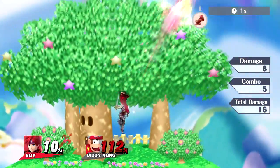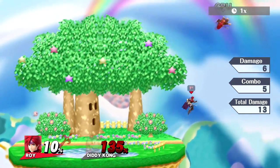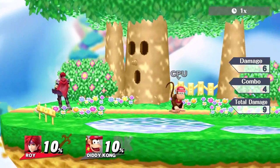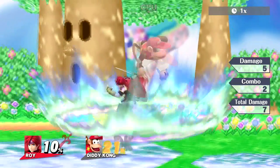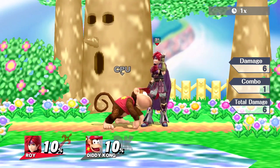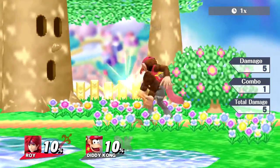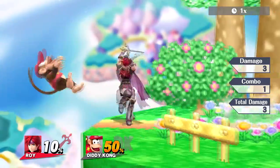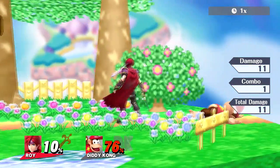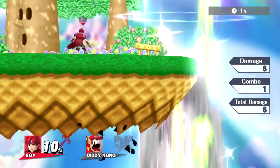If you catch someone with the up B at the beginning it's a great kill option — it can almost kill Diddy Kong. You can also jump into the air and use it, catch people off-stage with it, it's very flexible. You can also use the first hit of neutral air into down throw, and mix in the first hit of nair during combos to set up follow-ups — for example, down throw into nair into first hit of nair into down throw. Not all of it is true combo, but he has the setups and flexibility to put opponents in a bad spot.